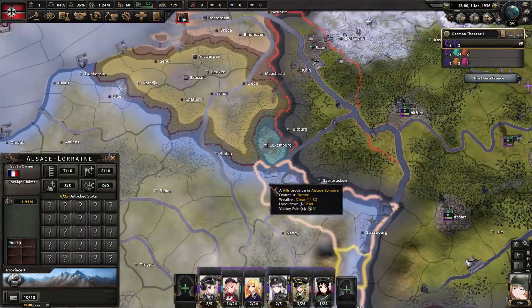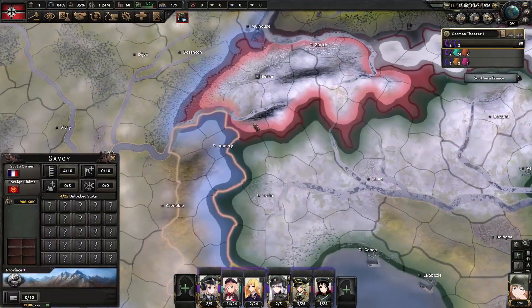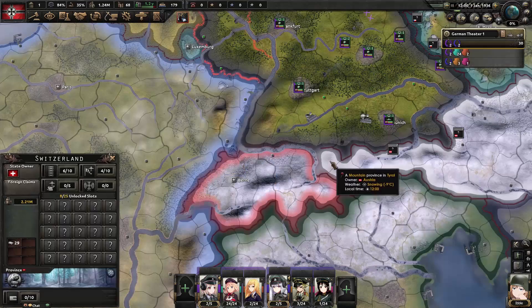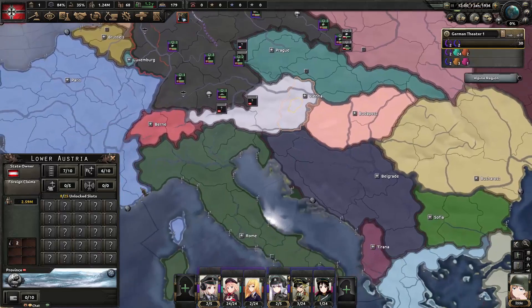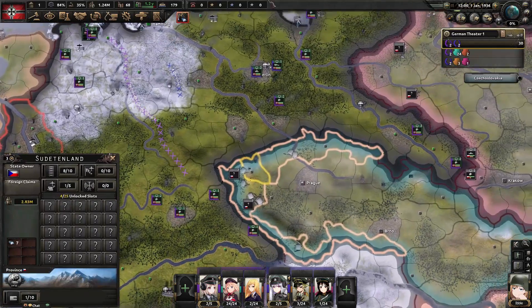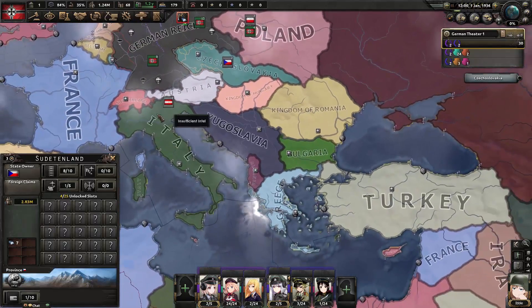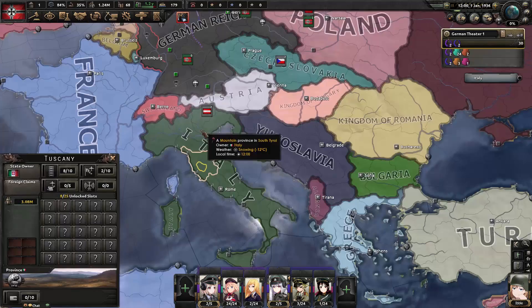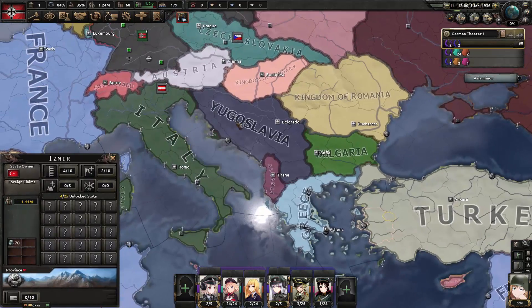If we get Italy into our faction and want to help them bust through the French border down south — that's mountains, equally bad. Or if things go weird and Italy teams up with Hungary and Austria against us, we'd have to invade through Austria, which is also mountains. That's exactly where mountaineers are useful — having a good mountaineer division can make a real difference in those situations.